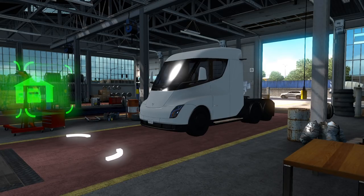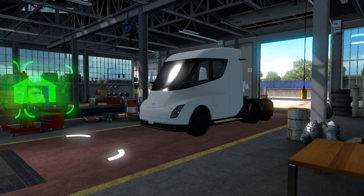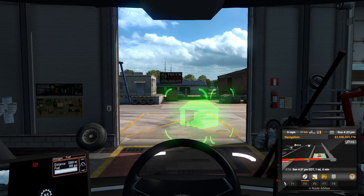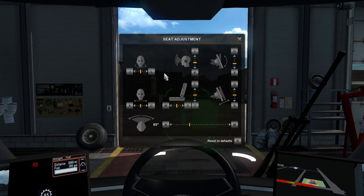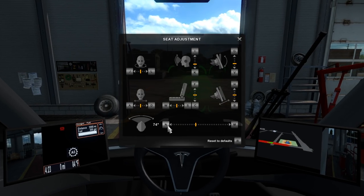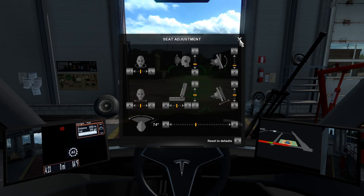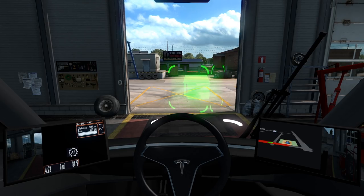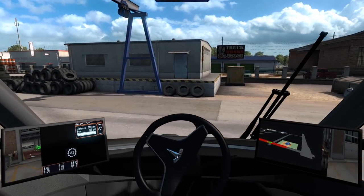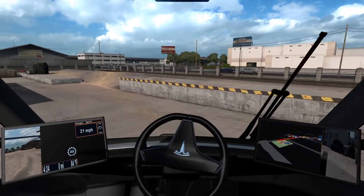Hey, what's up everybody, welcome back to some American Truck Simulator. Today we are in the Tesla Semi once again. We are in Orlando, Florida, and we're gonna run on over to Walbert and see if they have a load for us. Before we hit the road, I want to make one slight adjustment — I want my guy to look down a lot more and increase my field of view to 74 so we can see both mirrors. There we go, that's looking a whole lot better. Let's take off that parking brake, we got her in gear — this thing has a lot of torque, gotta be easy on it. Just barely tapping it and it speeds up like crazy.